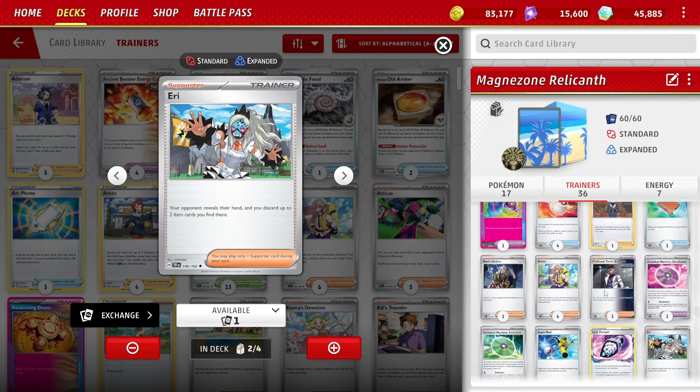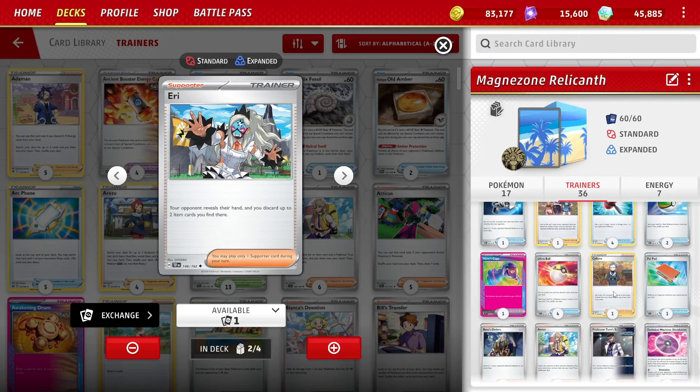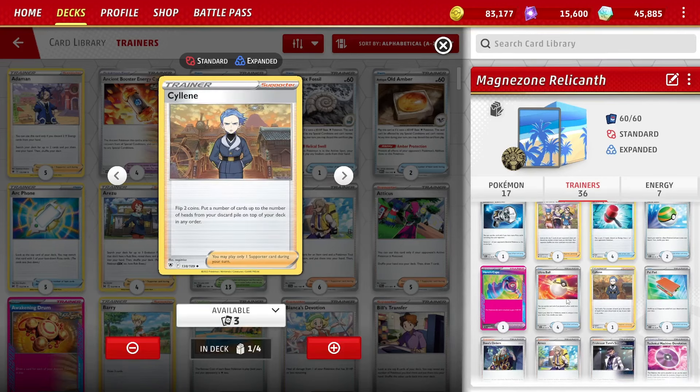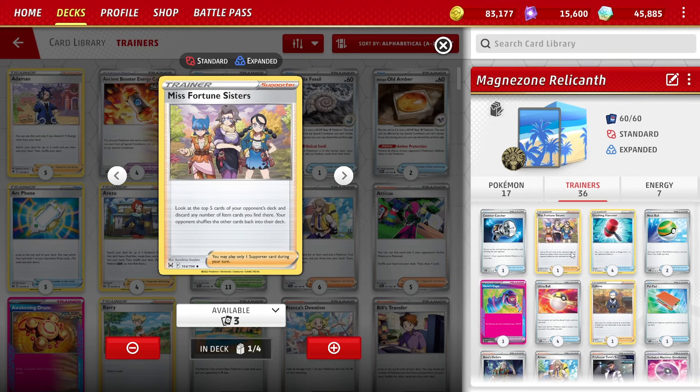One copy of Silene - we can get items back with Magnezone's or Magneton's attack, but we can't get back other cards, particularly Hero's Cape which is in the deck. One copy of Misfortune Sisters, also really good - top five cards of your opponent's deck and discard any items you find there. Getting rid of rare candies and energy recovery items - all very good.